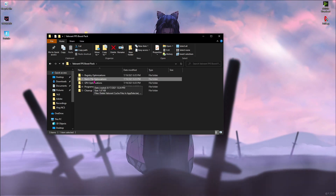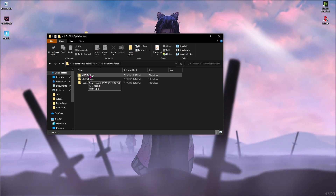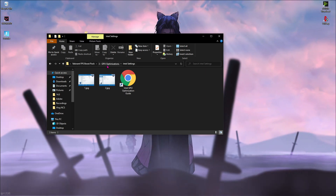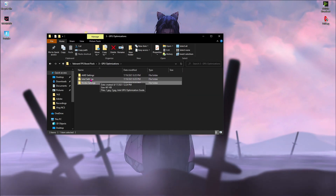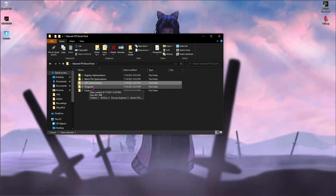Go back to the folder and you'll find GPU Optimization. If you have an AMD GPU use those files, if you have an Intel GPU use those settings, and if you have an Nvidia GPU use those settings. I've given screenshots for all of these, so make sure you go and apply the relevant settings.